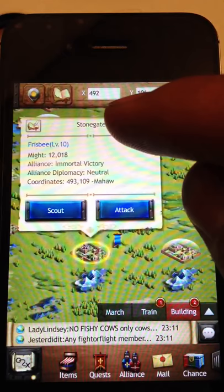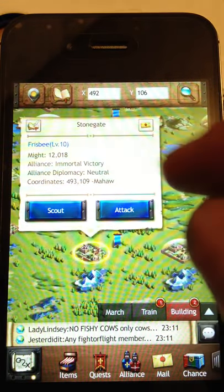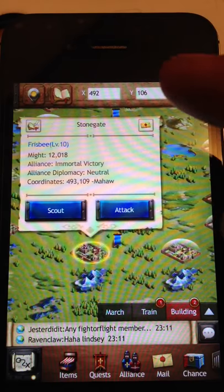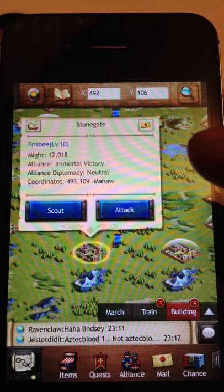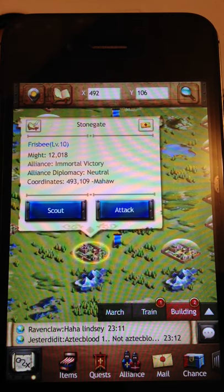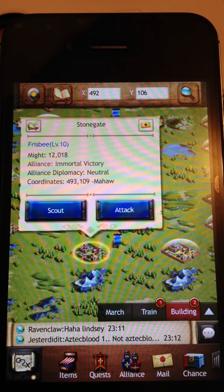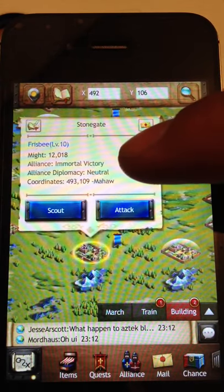You want to look for a couple of things: what level is the person, how much might do they have, and are they in an alliance or not? This guy is only level 10, he has almost no might, but he is in an alliance. So the first thing you need to do is check how big their alliance is. Just because this guy has low might doesn't mean that his alliance isn't a really big alliance — he's just a small player. Every group has small players; you try to protect them and help them grow.